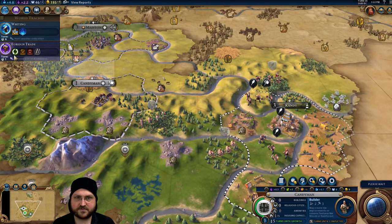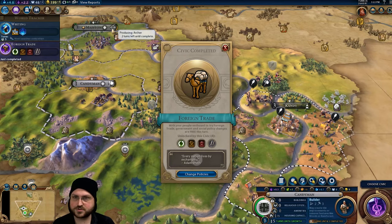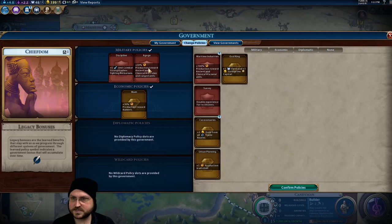You're just getting a little closer — that's going to be fine. We're about to switch over to Ilcum. I should have changed earlier — maybe only one turn off of Urban Planning which does hurt a little bit. We're going to put in Ilcum because we're going to build a builder in Madison as soon as this is done. I'm going to keep Discipline — Survey is nice but I'm going to put this in right now.